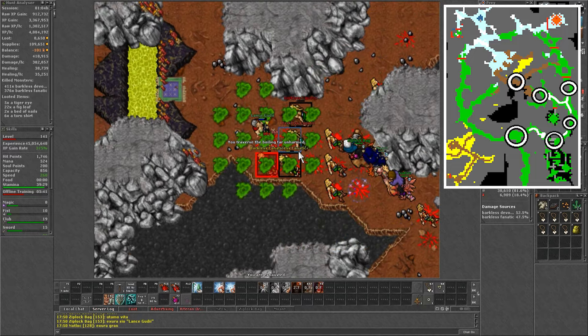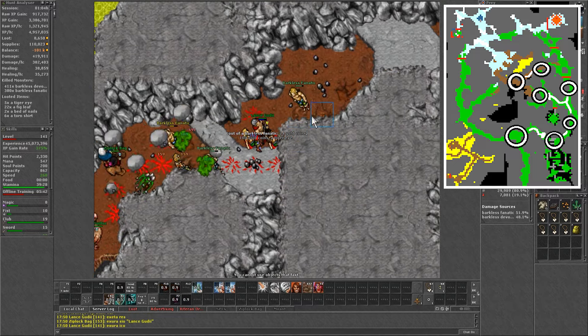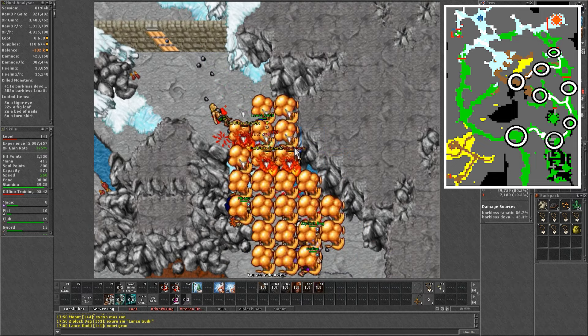The fanatics are the dangerous ones, as they do more damage than the devotees. So be aware of that. Follow the path to the northeast to another 3 to 4 barkless. Continue east to a pool with 3 more fanatics. Then north through the door to the next pool.